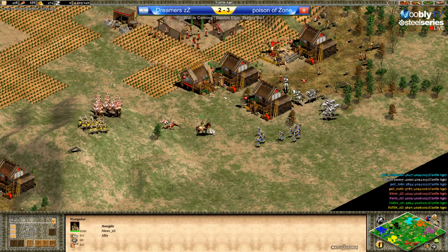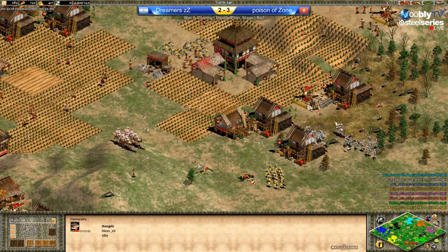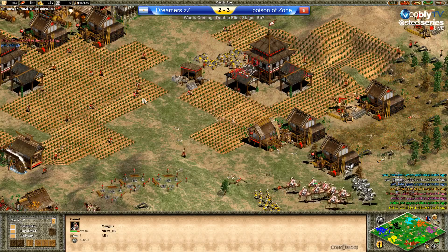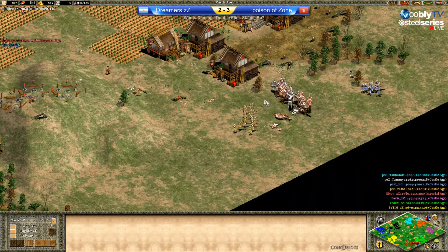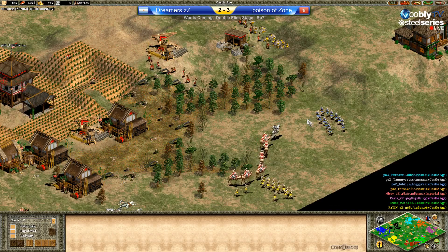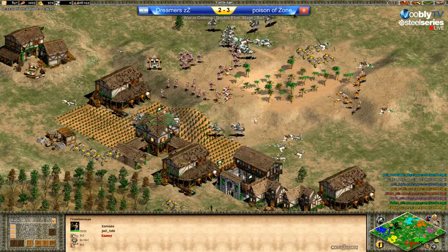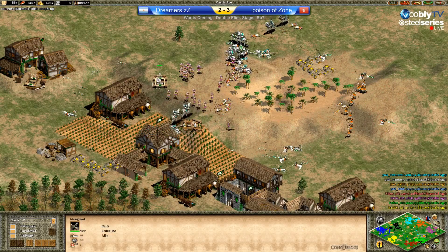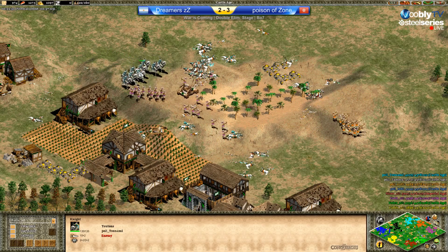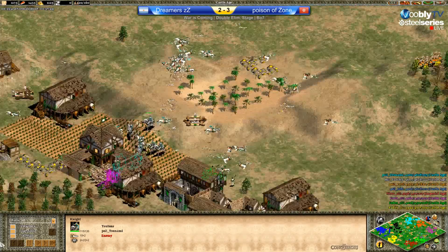Juan will be able to advance in a minute or two. He has pretty good economy going — just needs a building and a little more gold income. This raid is really awesome for POZ — it slows down the Mongol. He's been wasting gold and time on camels too. If he went knights he probably would have defended this better. Bad fight there — Tammy lost all the knights. Juan is in FedEx's base.